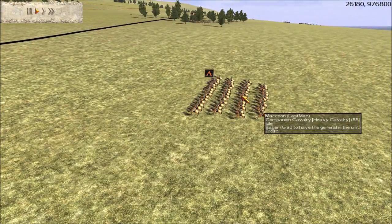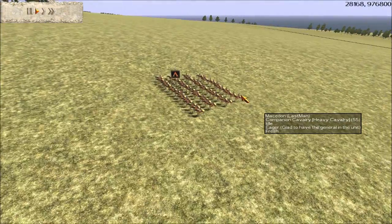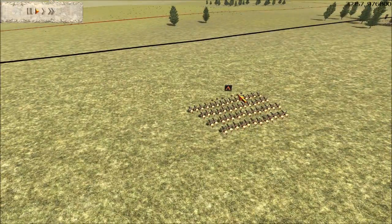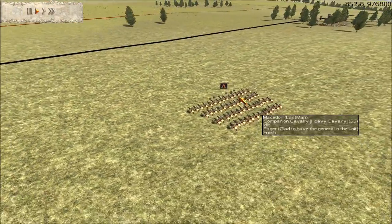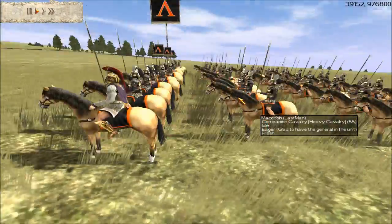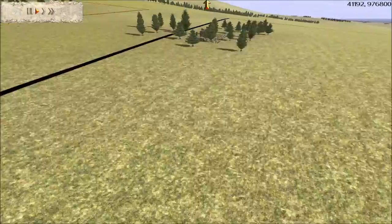I went for a very small but highly upgraded army, and you're going to see that my opponent goes more for quantity, whereas I go more for quality. Here's my general unit — it's a companion cav, and they're gold gold. Here's the rest of my army.